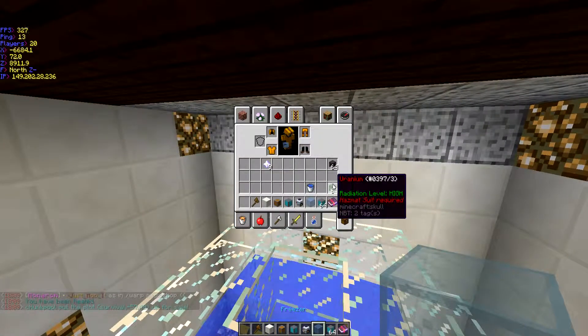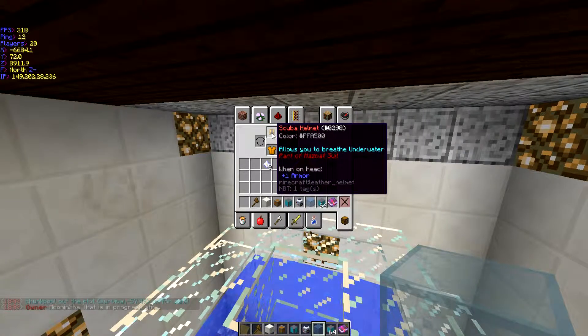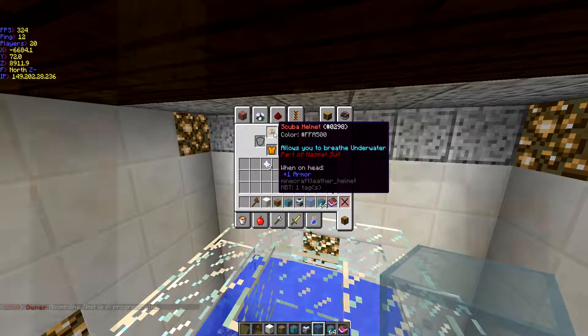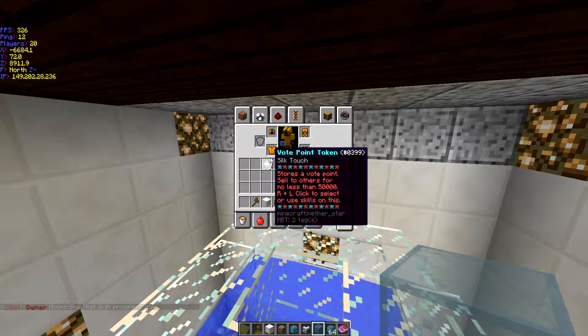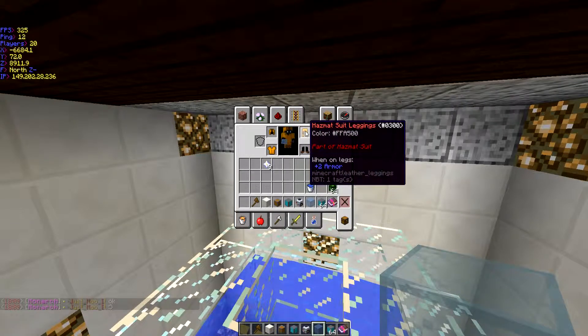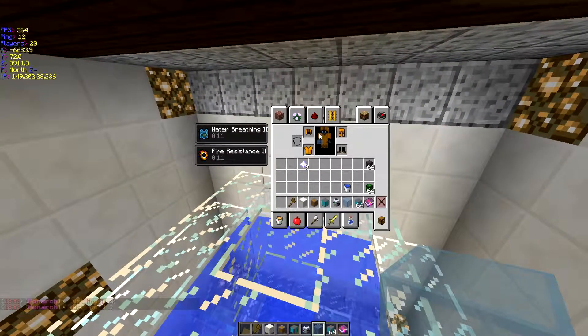Okay guys, make sure when you get the uranium, you have the hazmat suit on. The hazmat suit — the helmet's called the scuba helmet, but the rest is called the hazmat suit. It'll say in red 'part of hazmat suit' in the lore. Make sure you have all of that so you don't die from the uranium — it gives you effects like nausea and that's how it kills you. So put it on.